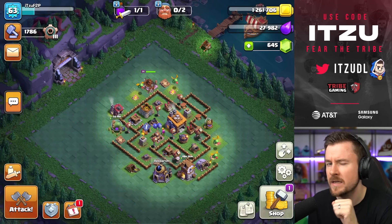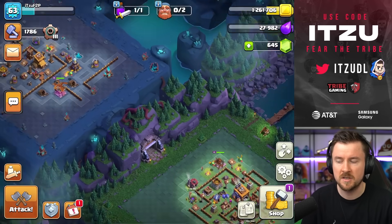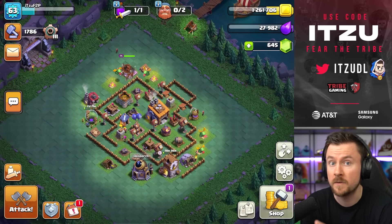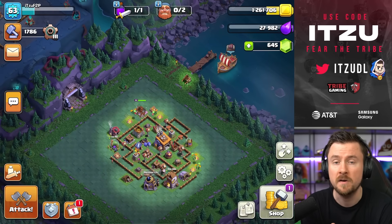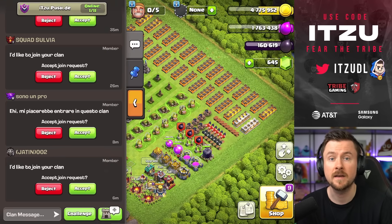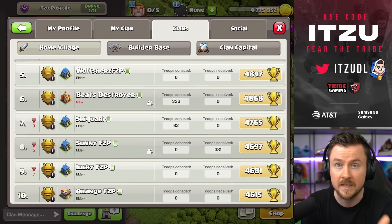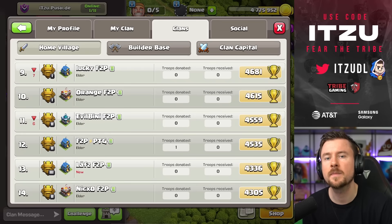Farming in the Builder Base can be a bit annoying. The way to do it is to start an attack, deploy all your troops around the enemy village using Baby Dragons — that's the easiest method — then force quit the app. You'll get a defense and an offense, which means non-stop loot if you have the time.